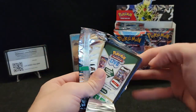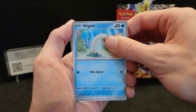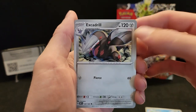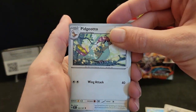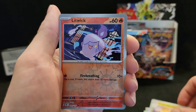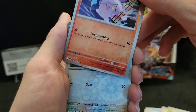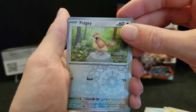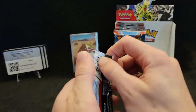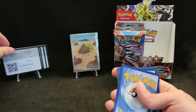I got the Larvitar ready — can we get the Pupitar? Excadrill, Pidgeotto, Dragonair, reverse Litwick — I love this reverse card — reverse Pidgey, and Elephant. Last pack on the right side, Charizard — what do you got for us? Code card right there.